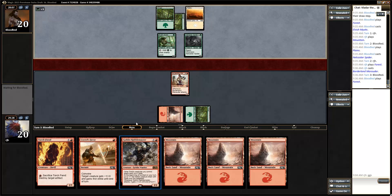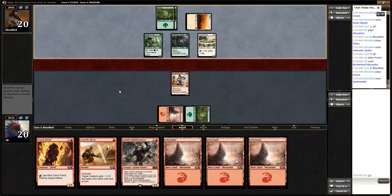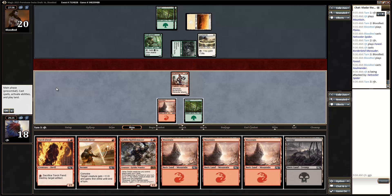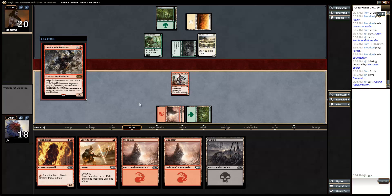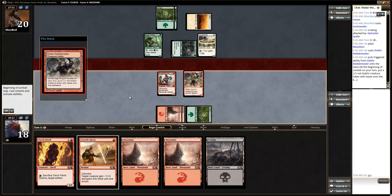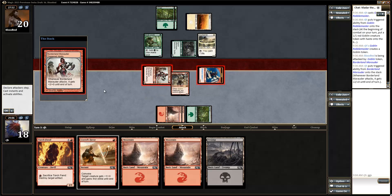It might be throwing little 1/1s away, maybe. But it means they're being blocked instead of something else. Soul Mender. I should have six. And then another three drop. Oh, you're attacking - that's fantastic. I'll hang on to my Swamp, I don't think I'm worried about discarding here. And we're just going to attack with our 1/1 Goblin and the Borderland Dude. My opponent can double block, have combat tricks, but both of those things are fine for my little dorks.